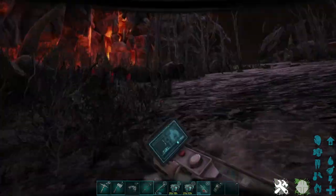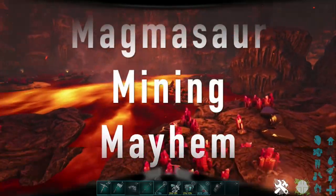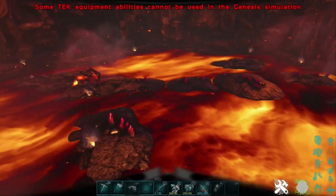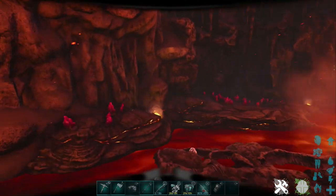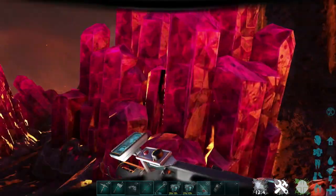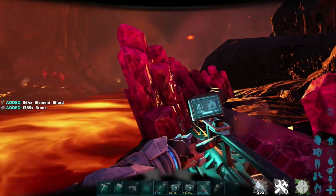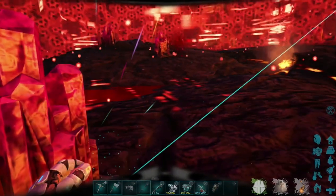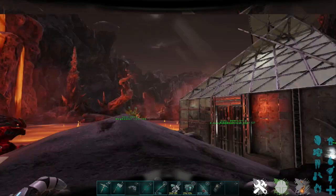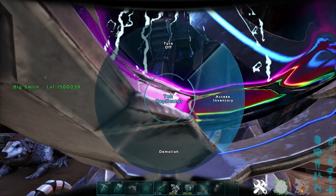Down here in the middle of the volcano we are in the magmasaur pit, and these pink crystals are literally everywhere — you look left, you look right, they're absolutely everywhere. Once you clear out the magmasaurs you can run around harvesting until you're too heavy to walk, then just teleport out. Make the unstable element from dust in your inventory, and craft element in the tech replicator with the shards. A couple trips to the volcano and the moon and you'll have all the element you'll ever need.